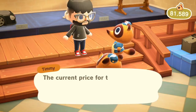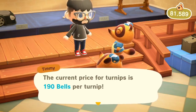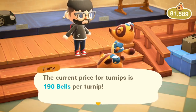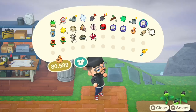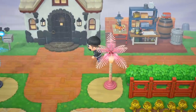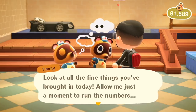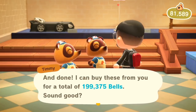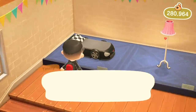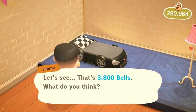Oh my god, this table, this car bed — yes! What is my turnip profit this afternoon? 190 bells. I think that's just automatically the best — it is not going to get higher than 190, I should sell right now. And I'm going to. 10 star fragments, a Taurus and a large one — not a bad haul! Isn't it so great, the moment of anticipation right before they tell you how much money you're going to make?